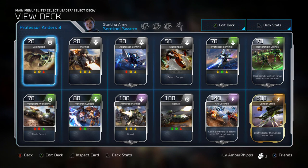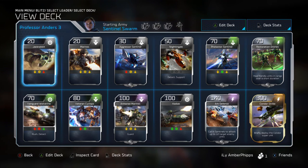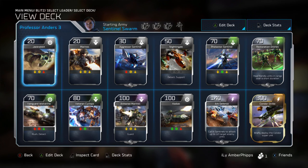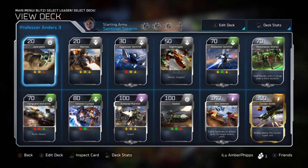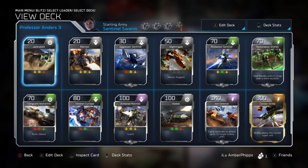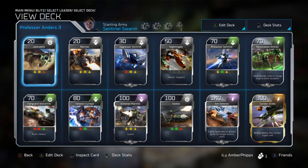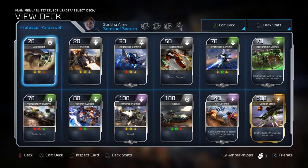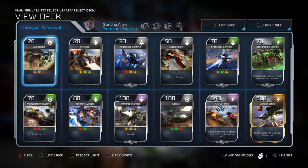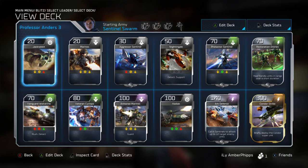That's the Anders deck — one of my favorite decks to run. I didn't run it too much in the beta; I was too focused on Atriox, Decimus, and Shipmaster. When the full game comes out I will be getting some Anders gameplay up because I really enjoy her deck. It's not the best deck by any means — it's probably second worst alongside Cutter — but it's fun and unique, and that's why I personally like it. I have one more thing to record before the beta ends, so I'll catch you guys in the next episode.